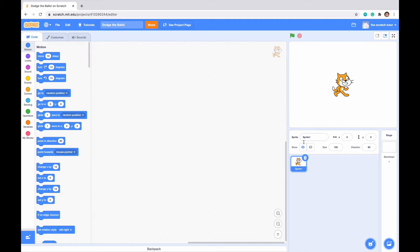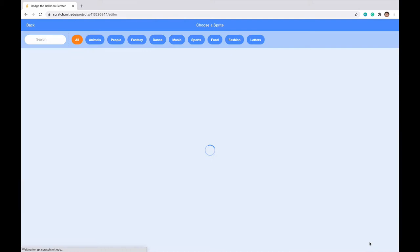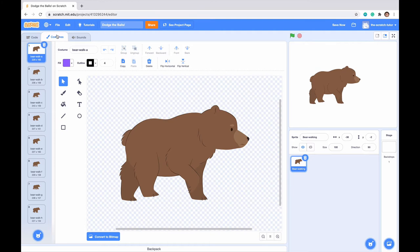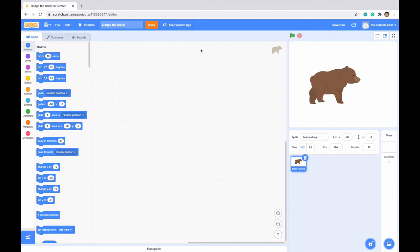First off let's make our bear character a sprite. Let's delete sprite one so we have nothing in our character area. Let's go to choose a sprite and select bear walking — it is on the third row down. If we click on the costumes area there are many different costumes, and this basically makes an animation of a bear walking.